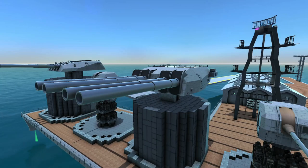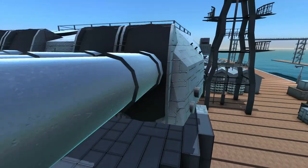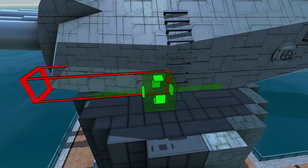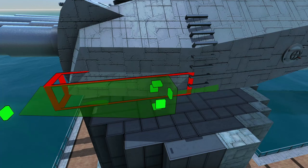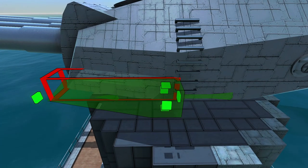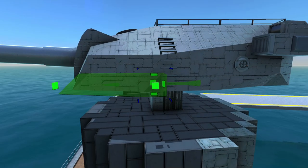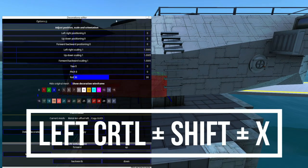The next tip when making turret caps is whenever you are making the angles. Normally without the decoration it is just a transition with a 4-meter slope on top of it. But it's pretty easy to change that — the key bind, which some may not know, is that if you want to place the block that you have in your hand as a decoration, all you have to do is hover over it and hold down Shift, Control, X, and it will place it.